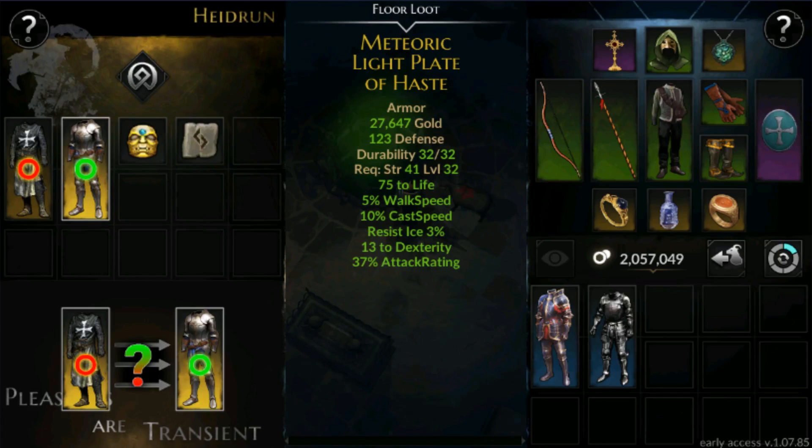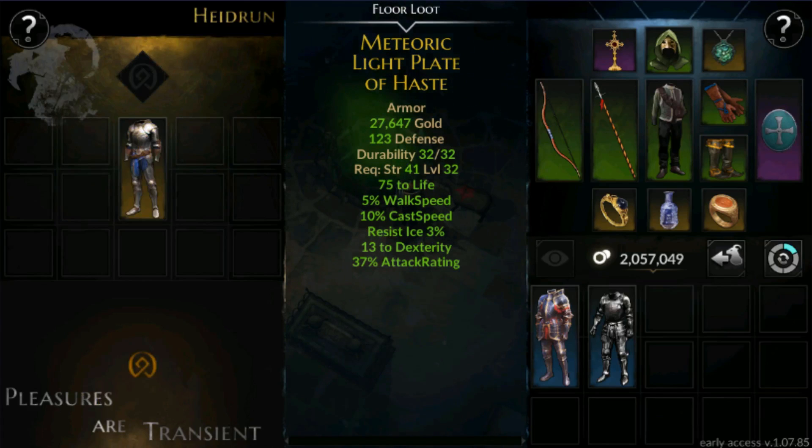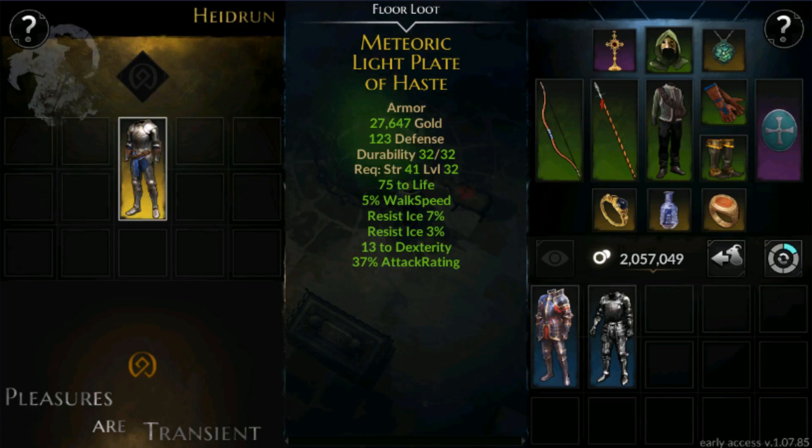Let's go ahead and craft it. Remember the original status: 75 life, 5% walk speed, 10% cat speak, 3% eyes resistance, 13 dex, 37% attack rating. Now let's check the new status. You can see that it actually replaced one of the stats on the target item — one of the attributes got replaced by a randomly chosen stat from the source item. This is how the last recipe works.